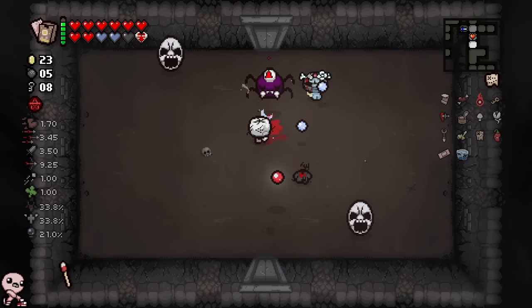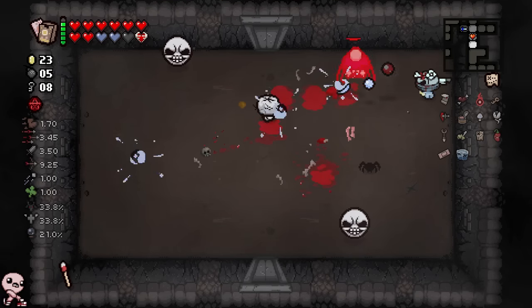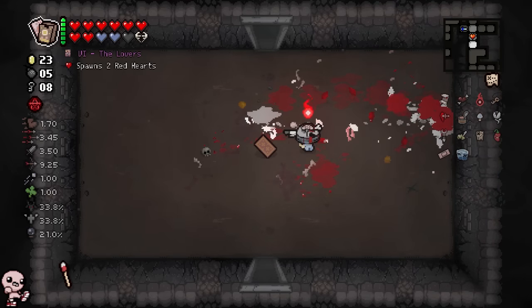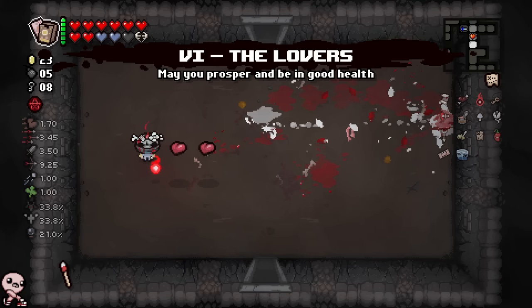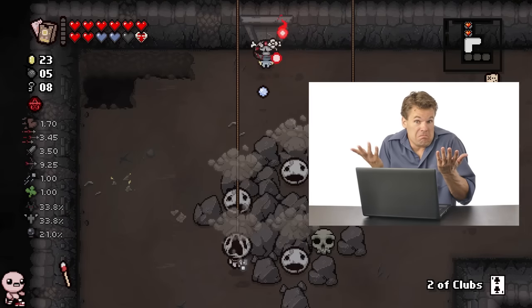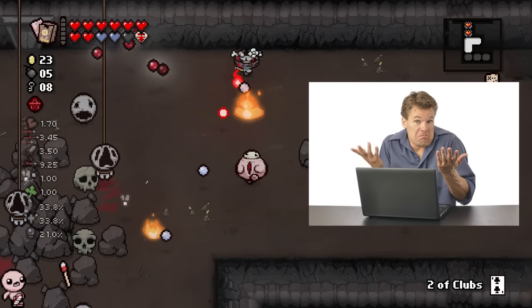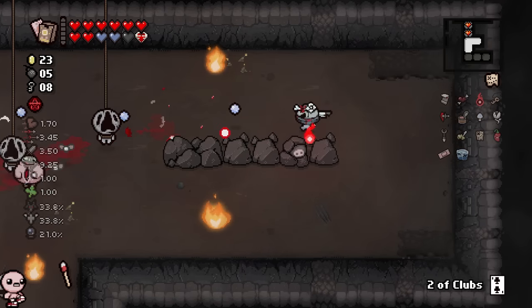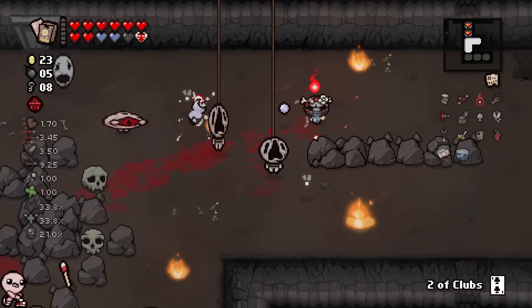As long as we keep playing relatively solid, I think we can make it to the end here - whether it be dark room or chest. Sometimes people ask me, hey Matt, how do you decide where you're going to go for the run? And I promise you, I literally don't decide until I have the two items - the polaroid and the negative - right in front of my face. At that point I make some random split second decision based on what my brain tells me to do.